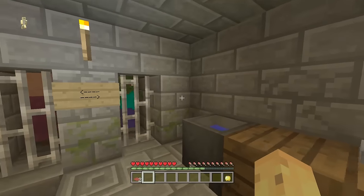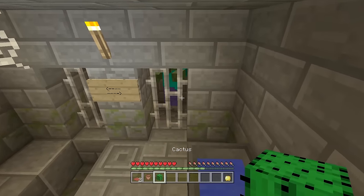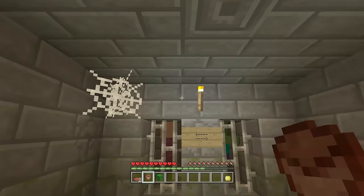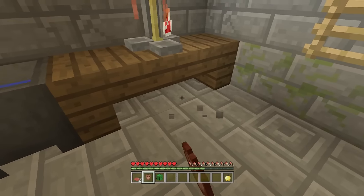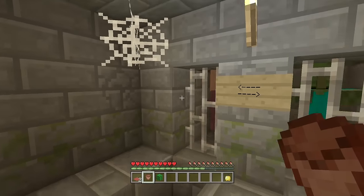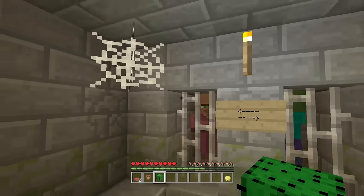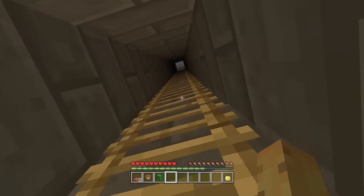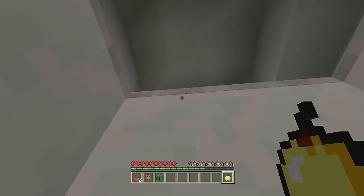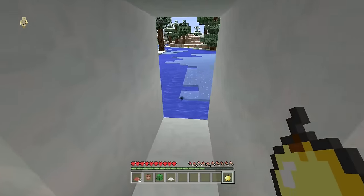There are a bunch of different items you can find around the place. There's a cauldron, and a plant pot with a cactus in it — which means you don't actually need a desert to get a cactus, because you can find them in igloos. You also get access to a sign, a torch, some cobwebs which can be silk touched, as well as free carpet and a trapdoor. It really is just an opportunity to get a lot of different stuff, and it's only available in 50% of igloos.